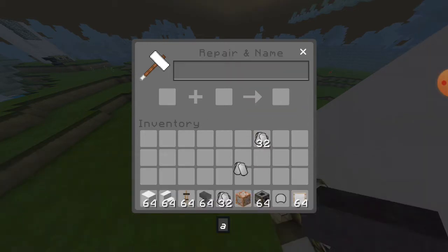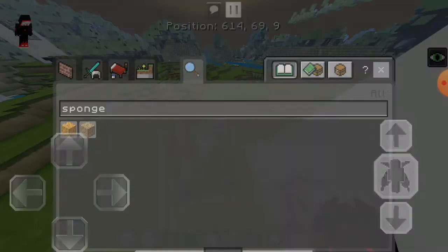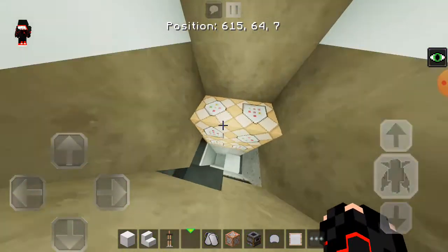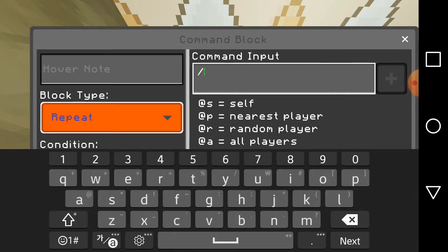We are making A and then B. For now guys we don't need the anvil. Over in the bottom right, bottom left-hand corner guys, we're going to put this on repeating, always active. We're going to go ahead — slash effect, slash effect. You're going to go ahead and grab the subtle invisibility.